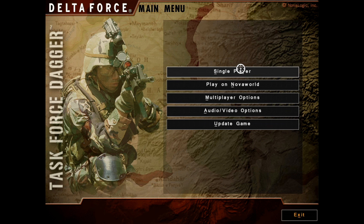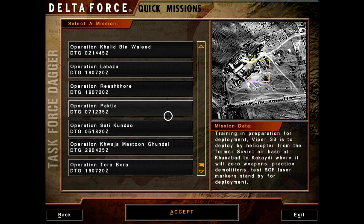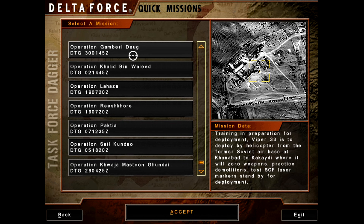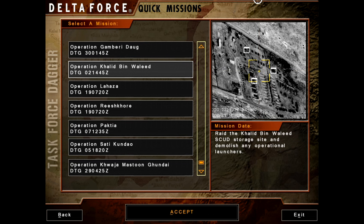Hello, welcome back. Let's play Delta Force: Task Force Dagger. As we continue with the quick missions, I believe we are on — yep, we are on the final page of quick missions. Last time we took out a Taliban command, control, and communications facility that they had reactivated after we damaged it during the opening phase of the war.